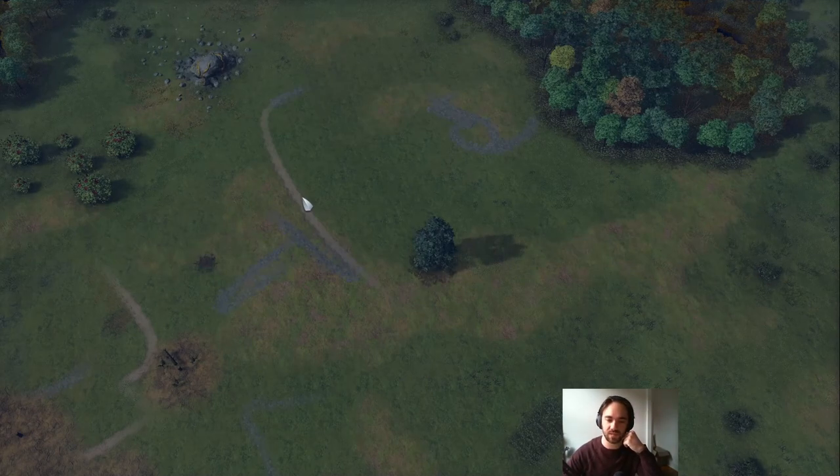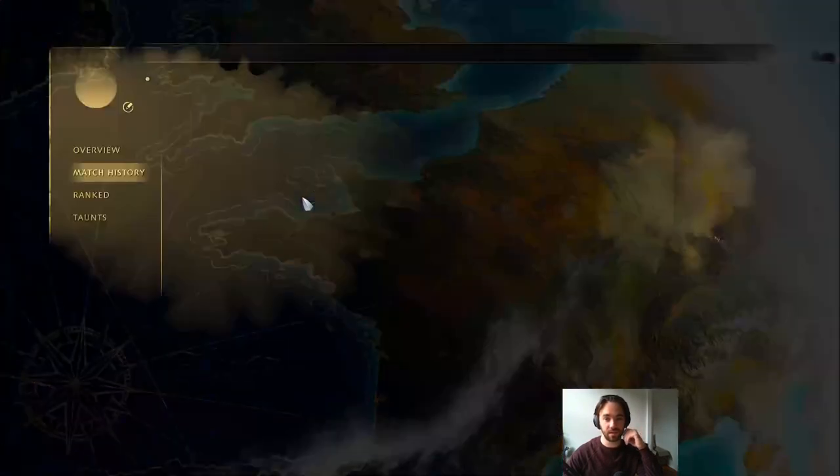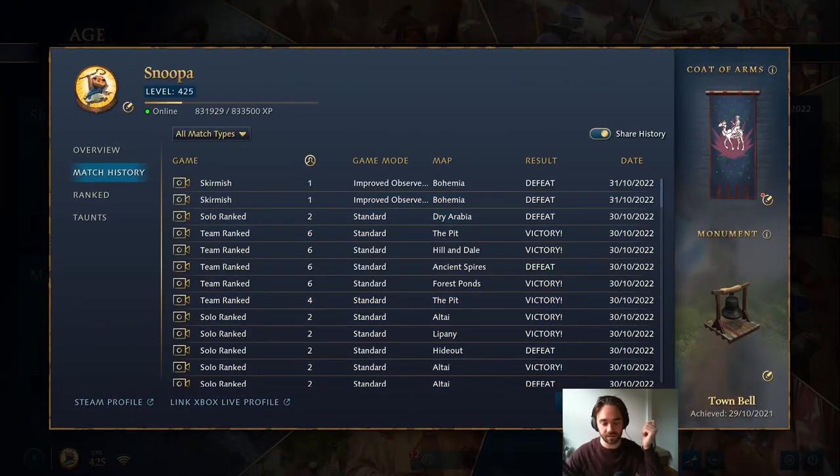The Vizier Point came in — I went for the extra military school. Now we have three military schools pumping out units for free, three archery ranges producing units, all blacksmith upgrades, and wheelbarrow. With excess gold you can go for broadaxe, horticulture, and so on. Really strong build order — I expect Ottomans to get nerfs in the next patch because they're being discovered. The military schools, the meta unit, cheap military production — it all adds up. Hopefully you enjoyed this build order; leave questions in the comments. Thanks for watching!